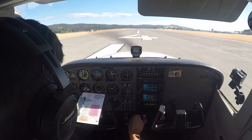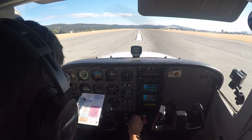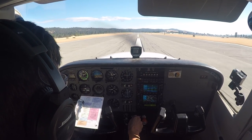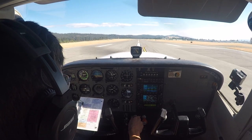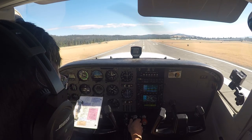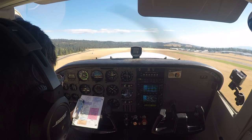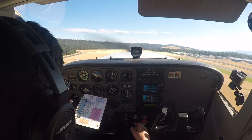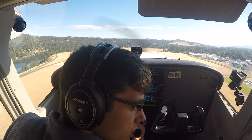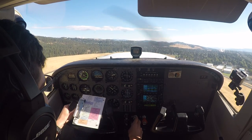Cessna 3510 Miel, hold short 4L and continue. VY 75. No flaps, no fuel. Oil pressure is in the green. No flaps, no fuel. Track at 040. Let's get to VY — it is 75.